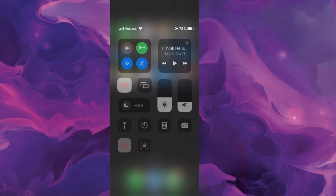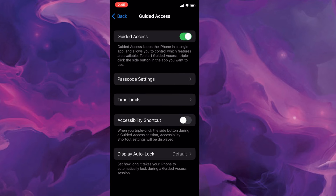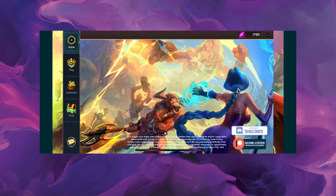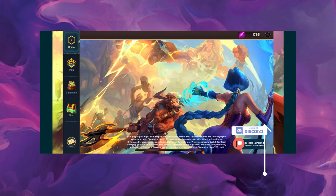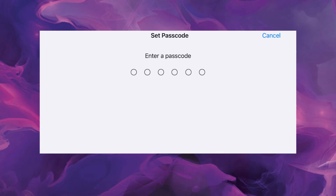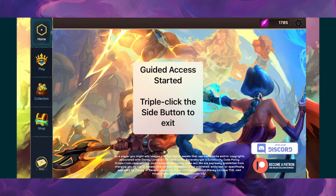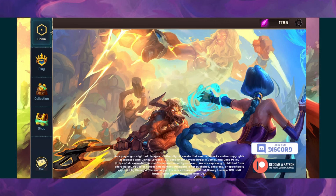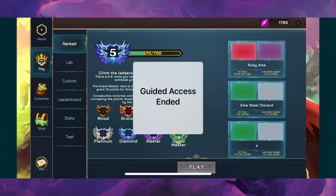By clicking that, Guided Access will now be available to you. Pull your settings from the top right, click on that icon, and turn Guided Access on. It will ask you to enter your passcode — go ahead and confirm that. Once done, you'll see access has started, so the bar will no longer interfere with your play. Use Control Center then Guided Access to turn it on, and follow the instructions for when you want it to end.